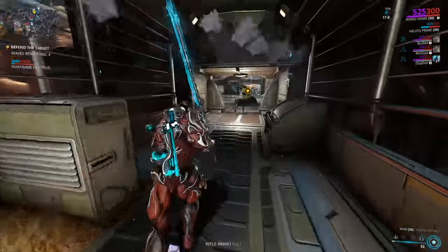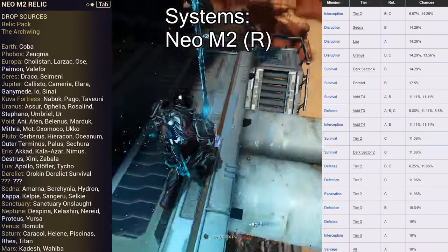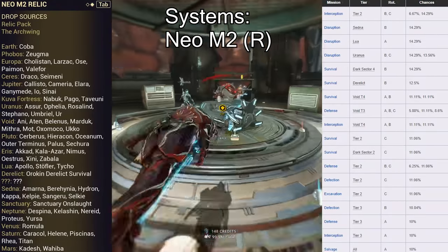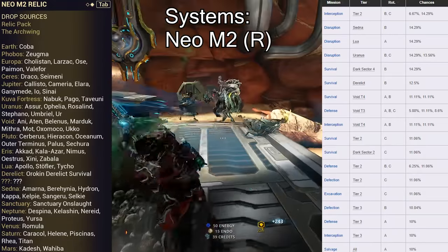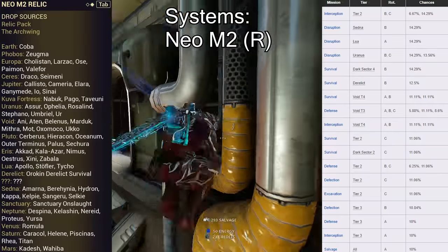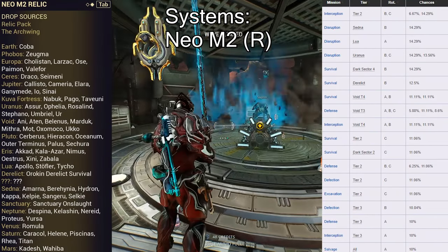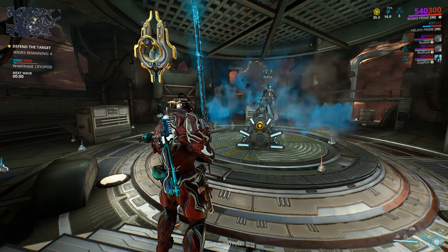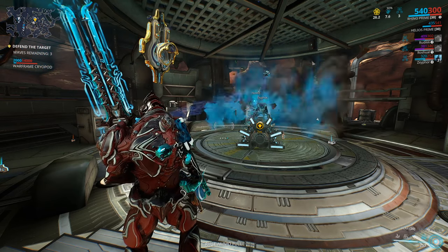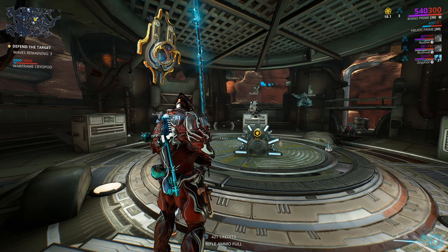Last but not least is the Systems, which can be farmed in just one location: Neo M2, and that is a rare drop. It's actually one of the newer Primes so there aren't many Relics yet. Neo M2 is a pretty easy farm — you have Interception Tier 2 on a BC rotation, Disruption on Sedna, Lua, and Uranus, as well as Survival Dark Sector Tier 4, Survival Derelict, and Survival Void Tier 4, at an 11% AB drop rotation. All these drops are easy because they are not Axi Relics — Axi Relics are essentially the only Relics that are hard to farm since they require a lot of time in Survival or other Endless Missions with generally higher, longer content.